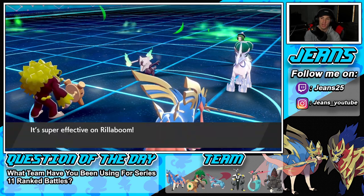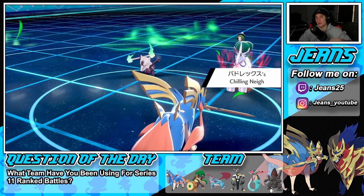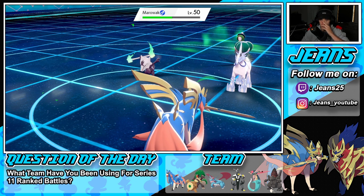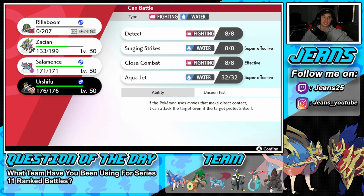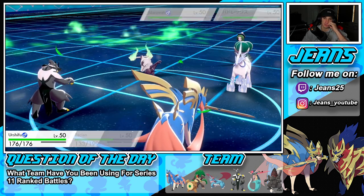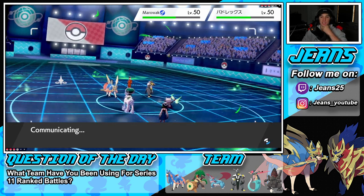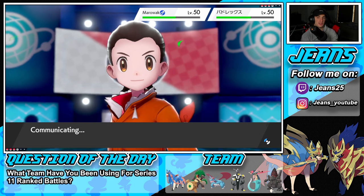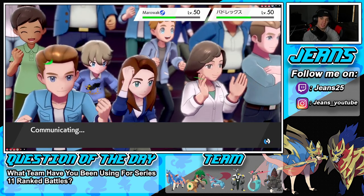Zacian should be able to eat it, Rillaboom's gone, and now we bring out Urshifu. Do I Dynamax Urshifu, or do I read the Ally Switch? I say we save our Dynamax for Urshifu and we go into an Aqua Jet and Protect — that's my play. I'm not going to predict the Ally Switch back. If I can get rid of this Marowak we're sitting pretty. He could Dynamax Marowak, but I just don't see it without trick room up.